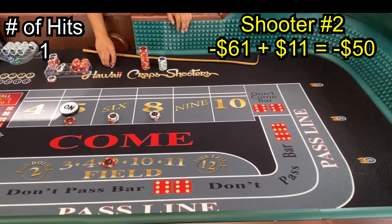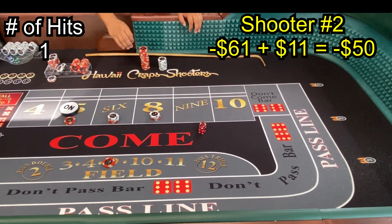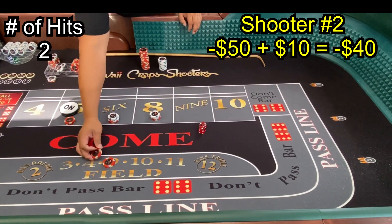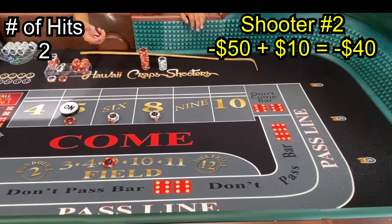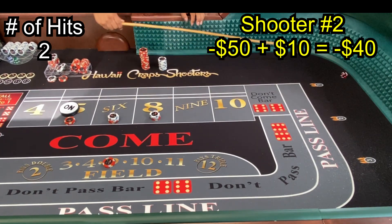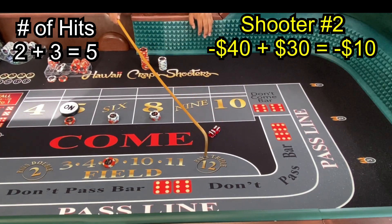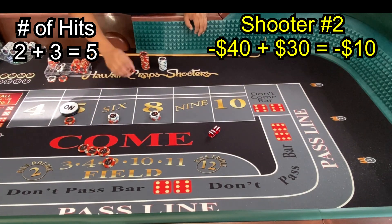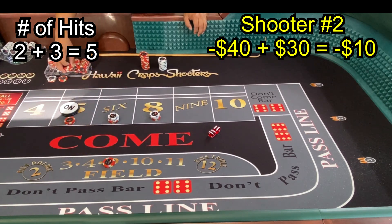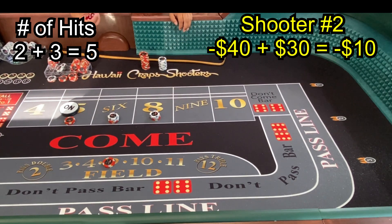Remember, the bad thing about the Iron Cross is you need a high number of hits to get your HBE — your hits before breaking out even. Three craps — pays the field, that's our second hit. Midnight — twelve! This is the benefit about the Iron Cross because on my table it pays triple, so you get an extra bonus. That's actually considered a three-hit as well. So one, two, three — this is a three-hitter. That's why the Iron Cross is special against any other betting strategy.